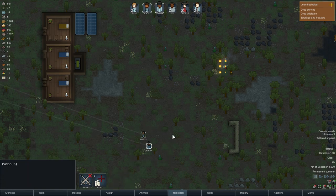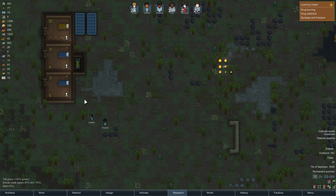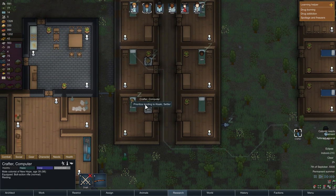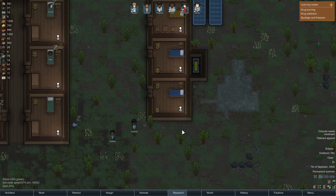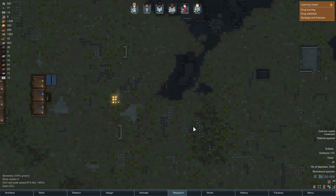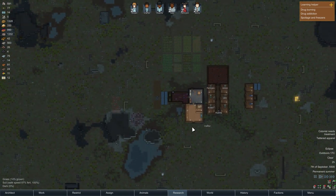Now we just need to take out the fires — it's not waiting. Colonists can't fight the fire because it's not in the home area. Crafter, take care of it. Saki, there we go. That threat was eliminated — that's two threats dealt with this episode.